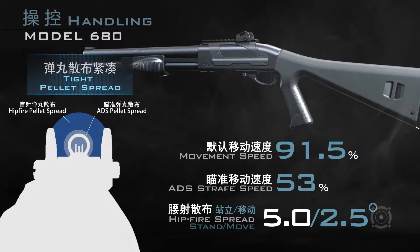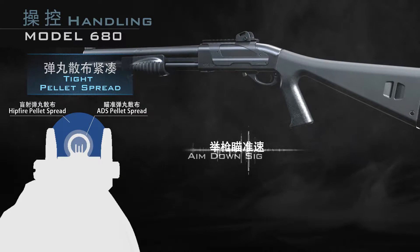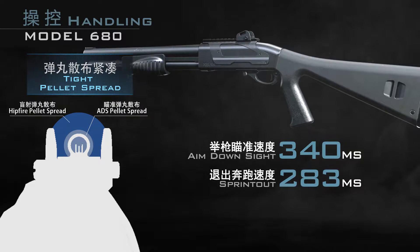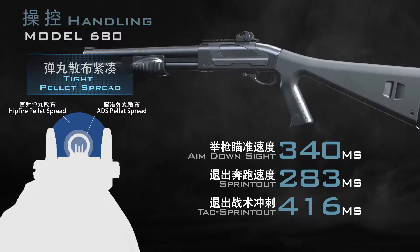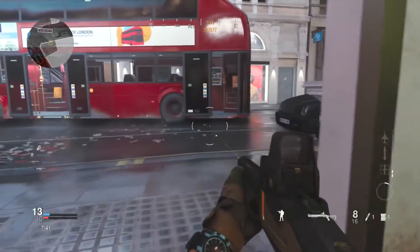M680具有比较平均的机动力，默认移动速度为91.5%，瞄准移动速度为53%，使用枪托配件还可以进一步提升。操控速度方面，M680的举枪瞄准速度为340毫秒，退出奔跑时间为283毫秒，退出战术冲刺时间则为常规的416毫秒。以台枪射击为主的M680在举枪速度上处于垫底水平，但退出奔跑时间却有一帧的速度优势。